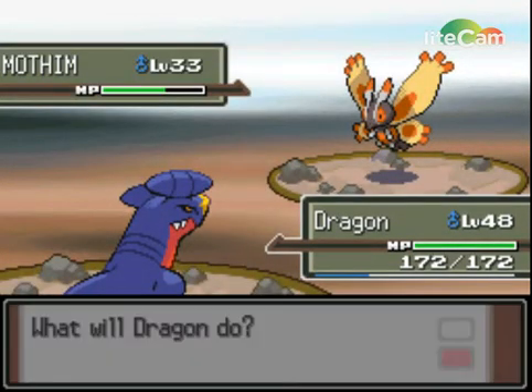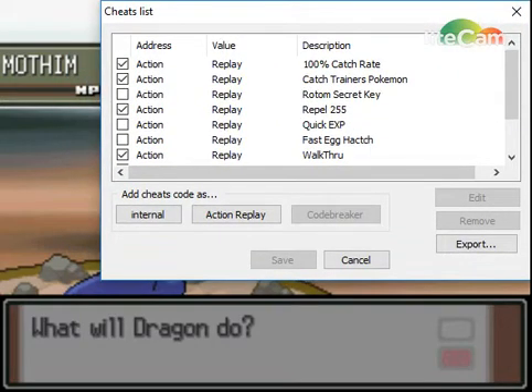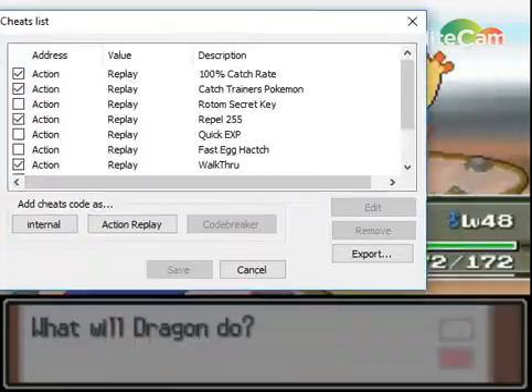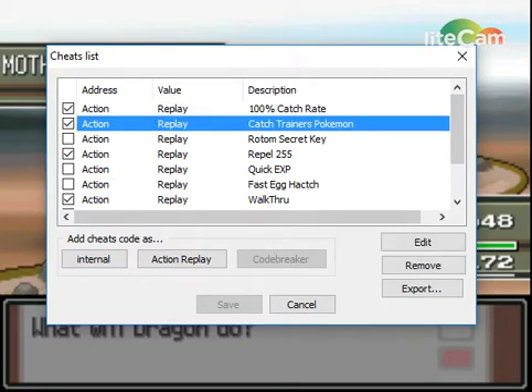As you can see, I have Pokeballs. The cheat I use for infinite Pokeballs means they won't decrease no matter how many you use. This code is called '100% Catch' and 'Catch Trainer's Pokemon' — both must be on for it to work. Just buy one Pokeball, and every time you catch a Pokemon your Pokeball will come back to you and won't be used up.